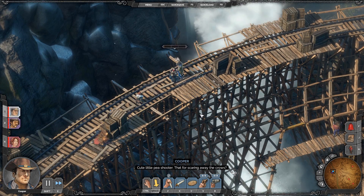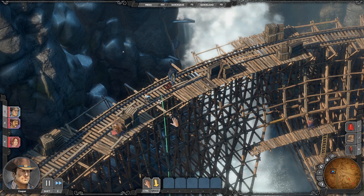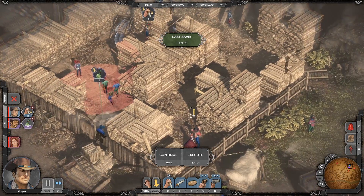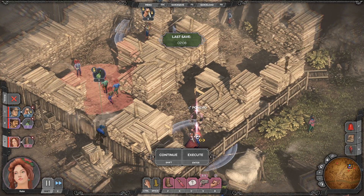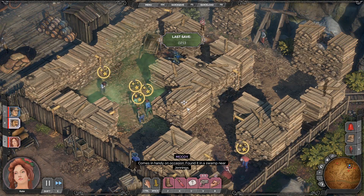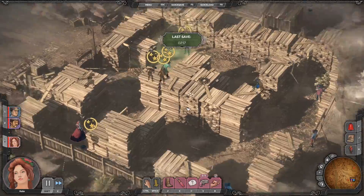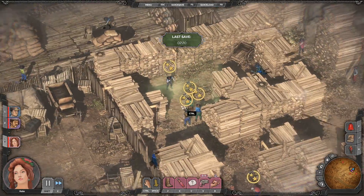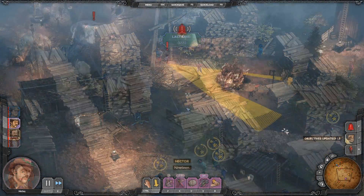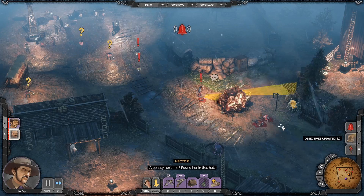For complex arrangements like this, time is of the essence — so you can enter Showdown mode, which freezes time and lets you queue up one move per character. Once happy, you execute the orders and watch it play out. You can still manually control characters and even fast-forward to speed up enemy patrols. On higher difficulties, Showdown won't pause time, so you'll need to get everything timed correctly. If two characters are taking out two guards, they need to act simultaneously, otherwise the alarm could be raised.